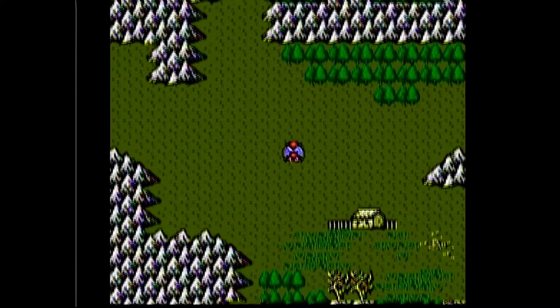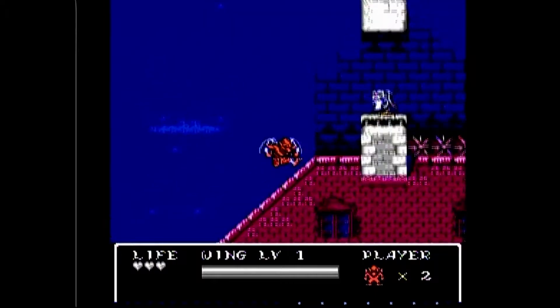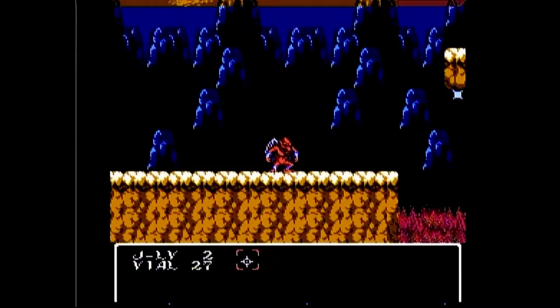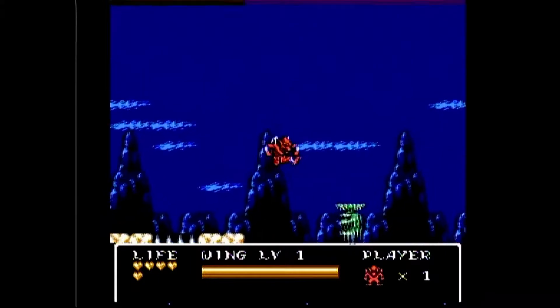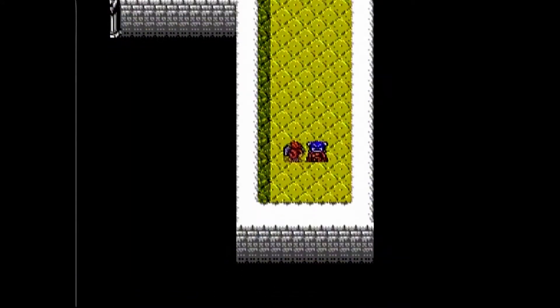There are two modes — the overworld/villages and the side-scrolling platforming stages. In the overworld, this game resembles Final Fantasy or Dragon Warrior, and that's awesome, but instead of random battles and leveling up, you have platforming stages and you find items throughout the game which makes Firebrand stronger. You learn about the story, the game world, and what to do next by talking to NPCs.